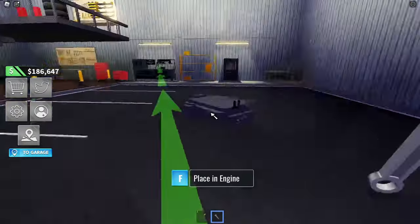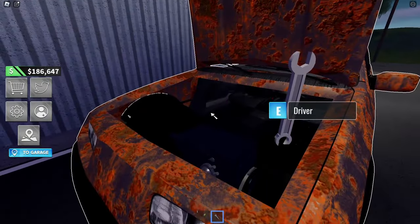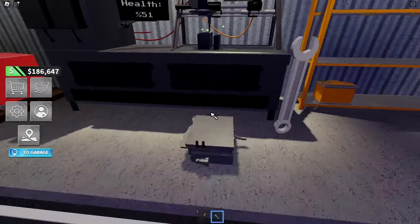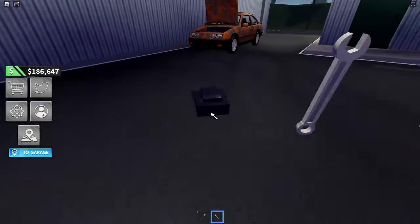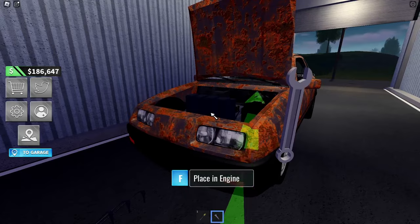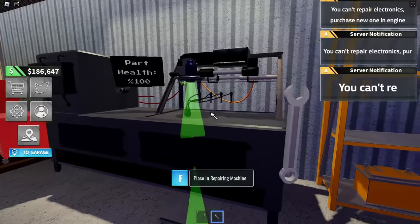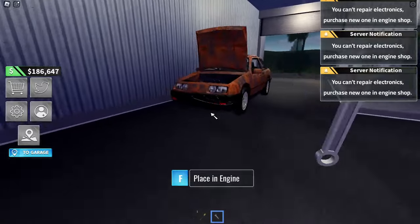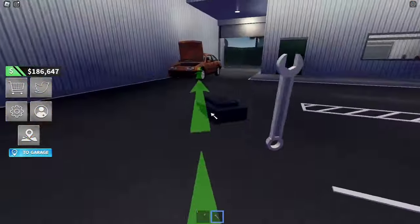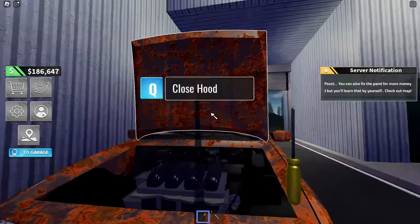We need to move these parts — take them back to the vehicle and place them right back in. We have a lot of parts to move, so it would probably be ideal to move everything near the machine. That is finished — place this in there too. You can't repair electronics; purchase them in the engine shop. This part health is at 100 so we don't have to repair it. Put it back in the car, place it, and shut the hood.